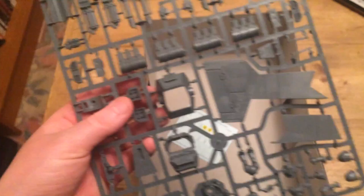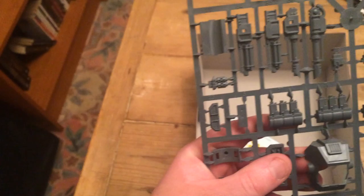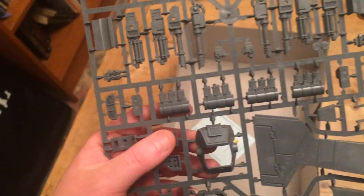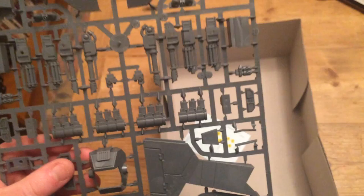And then your final sprue — again a lot more details. You've got the tail section and a little top turret. You've also got most of the weapon options here: the Typhoon missile launcher, multi-melta, heavy bolter, assault cannon, lascannon, and the wing-mounted missiles. So you get all the available options. You've even got the hurricane bolters on there, so you really do get everything. And then we've got the crew — a Techmarine gunner and also a servitor gunner. Lots of nice little details on that kit.